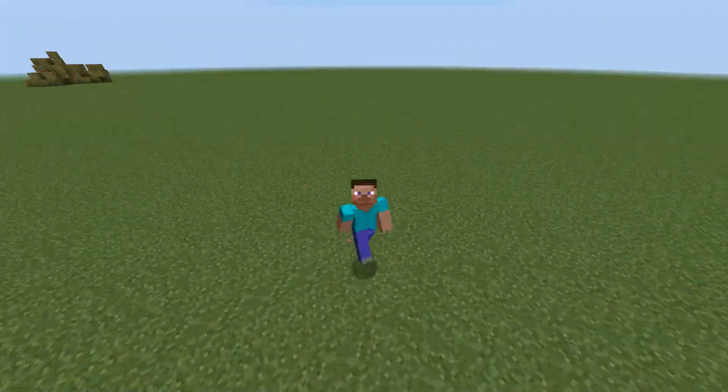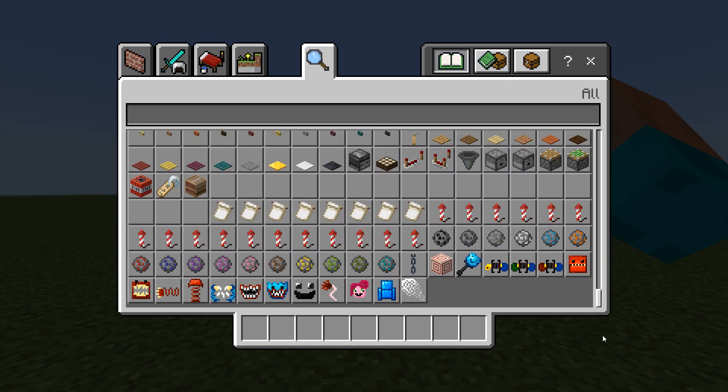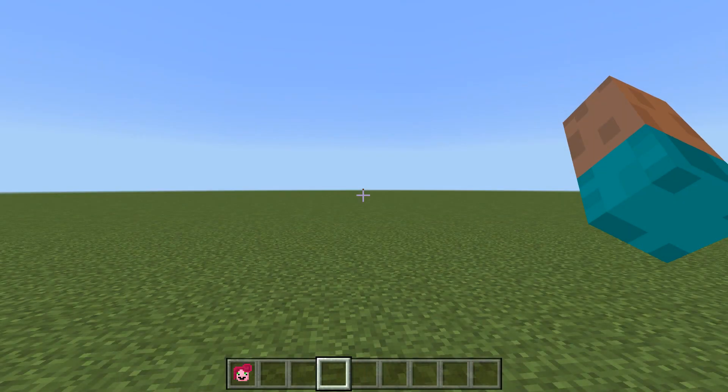Hello everyone, today I'm going to show you the amazing Project Playtime Morph addon. We can play as Boxy Boo, Mami Long Legs, and Huggy Wuggy. Let's start with Mami Long Legs.